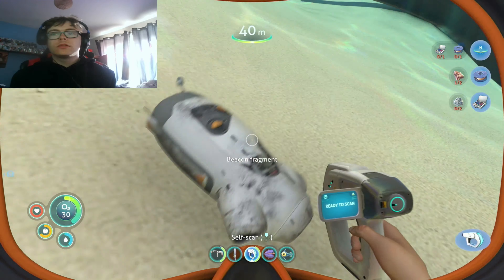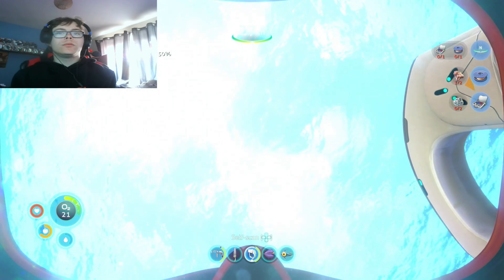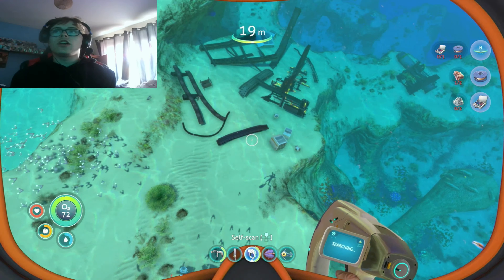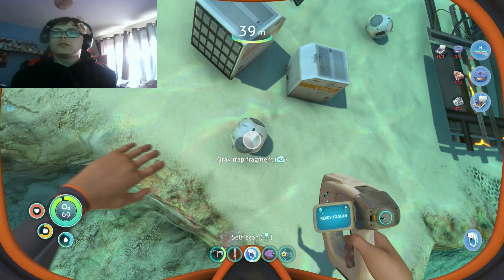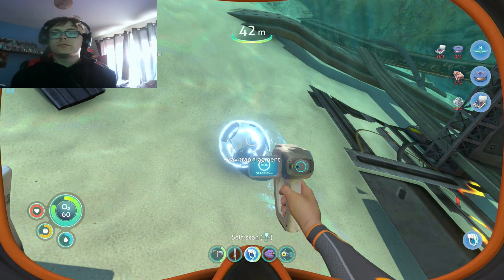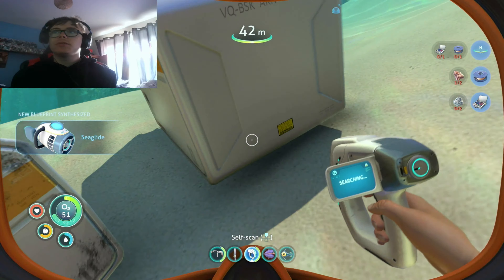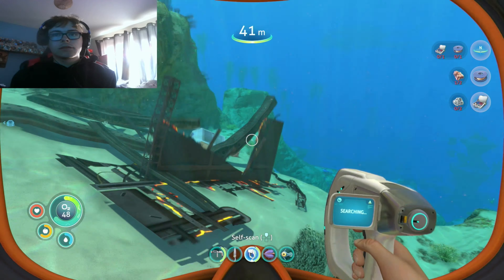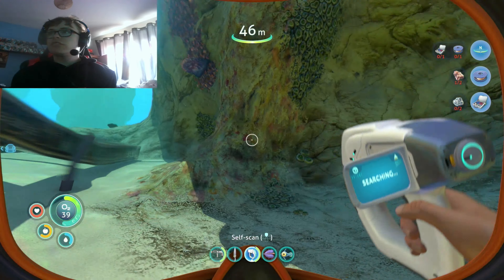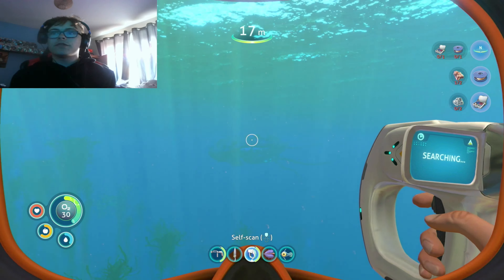Oh, what's this — beacon fragment! Beacons are good, we can mark out where things are. There's a lot of stuff here to scan as well. Grav trap fragment — there's two of them so we'll probably get a grav trap, I can't complain. Sea glide fragment — oh yes! New blueprint acquired — we're making a sea glide today boys! I'm 100% okay with that.